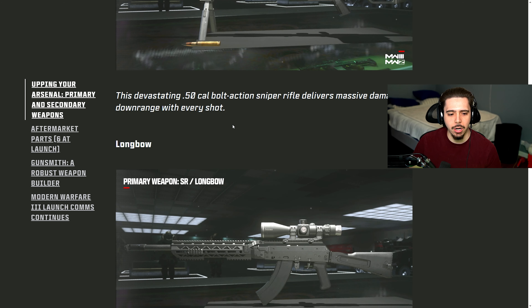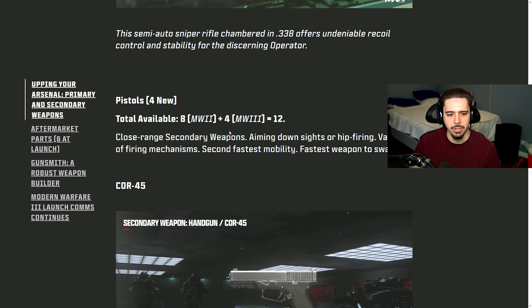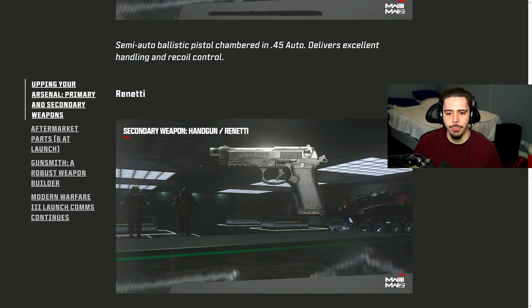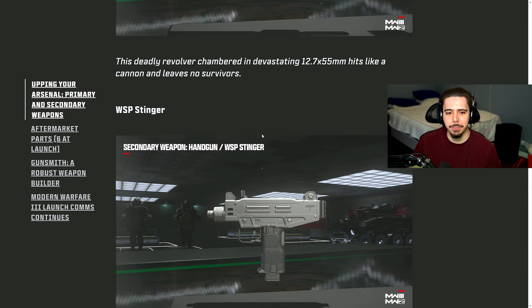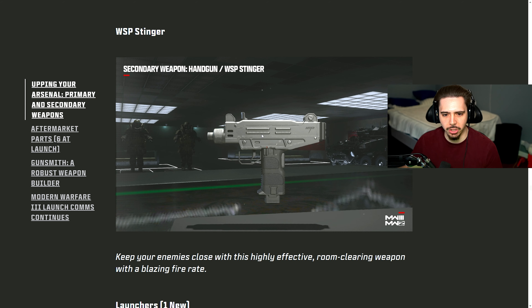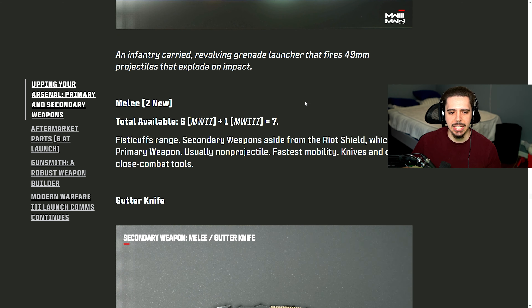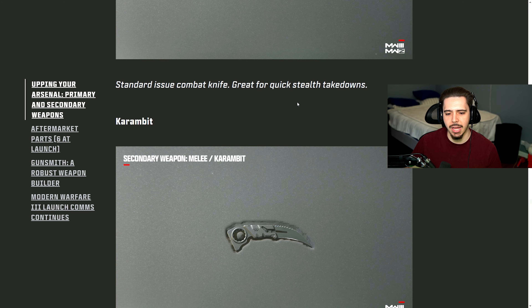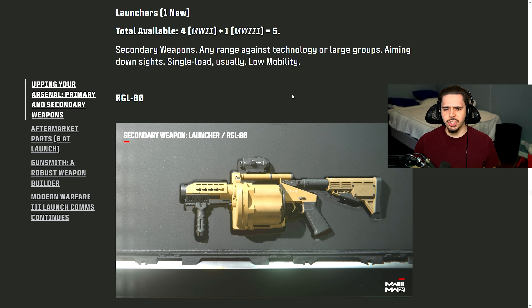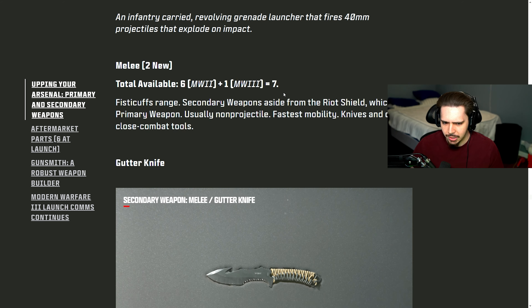We have the Sniper Rifles: the CAT AMR, the Longbow which was disgustingly OP, and the KV Inhibitor. Four pistols: the Coré 45, the Renetti, the TIR which looks like a hand cannon, and the WSP Stinger — another Uzi-looking weapon. There are four launchers in total including the MW2 weapon, with the RGL-80 being the new one. Two melee weapons: a Karambit and a regular knife. Only one new launcher, which is going to make camo grinding incredibly easy.